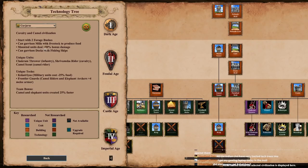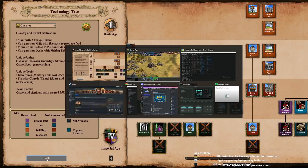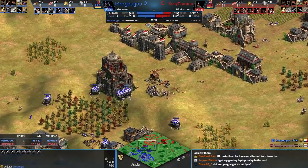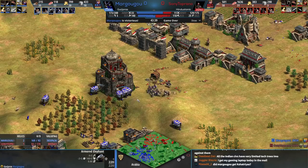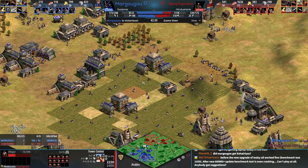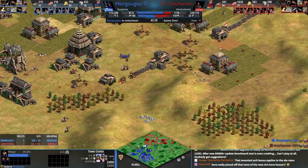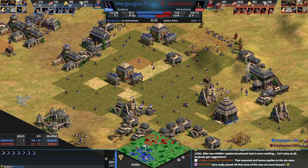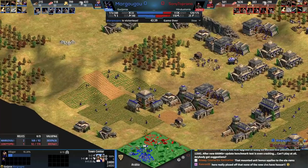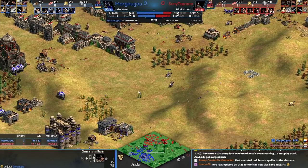They produce 20 seconds faster than a camel — a lot of things to figure out here with these civs. Arabia is the most regularly played competitive land map, so you get to see what civs can do in each age. My take on Gurjaras — we didn't get to see much of the unique unit — but I think this civ is kind of comparable to the Malay: the units themselves don't feel the strongest, and their tech tree is a little limited.